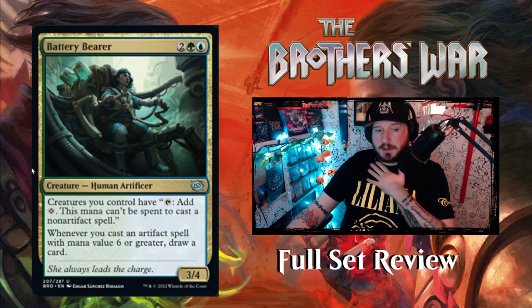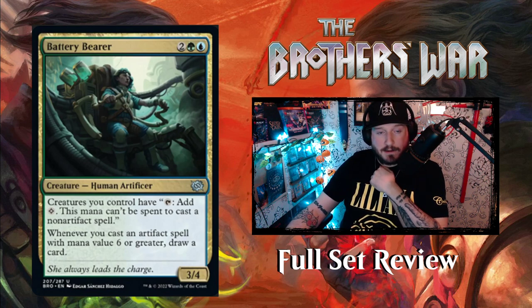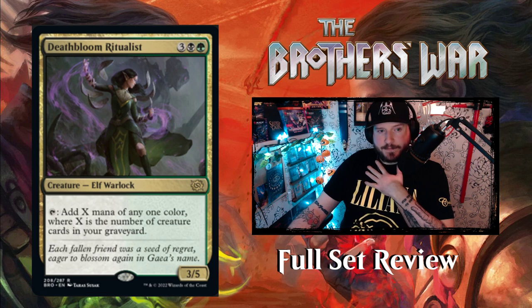So Battery Bearer basically turns all of your creatures into Power Stone tokens, except they're also creatures. Whenever you cast an artifact spell with mana value six or greater, draw a card — which is great. Simic likes to draw cards and manipulate things. It's a really great card.